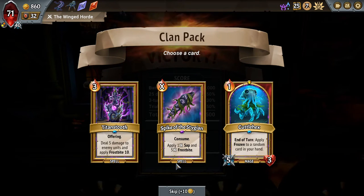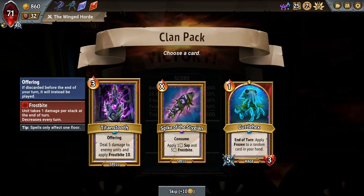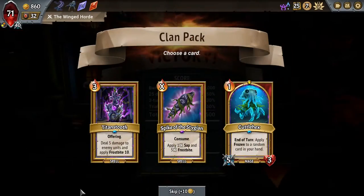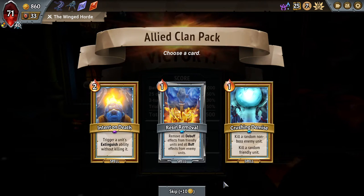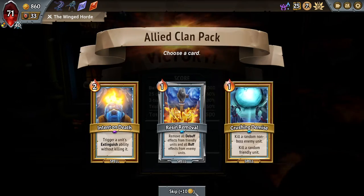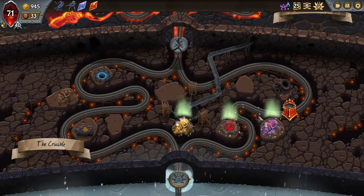We once again have a Titan's Tooth. The Cuddle of Hex — clearly no room for that one. Spike of the Stygian is pretty good — I like this card in general. Sap can be powerful. But I think I'll actually take Titan's Tooth; I have the Preserve to freeze it. The Preserve hasn't really been doing much, so that's a fine little synergy. And here, our Intent to Death — not too helpful. Crushing Demise: we don't have any empty floors to utilize that on. And Resin Removal I haven't found to be particularly helpful. So I'll take a skip. Head over with over 900 gold — should hopefully be able to buy something good.